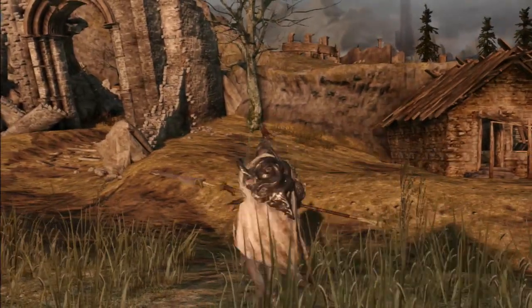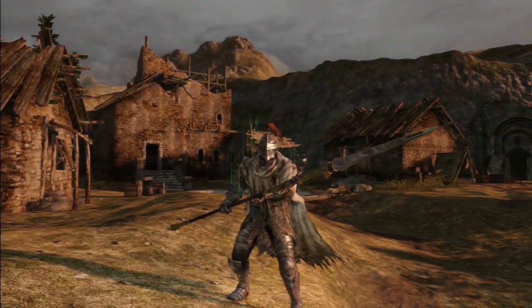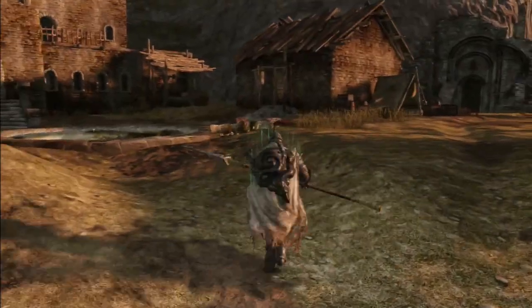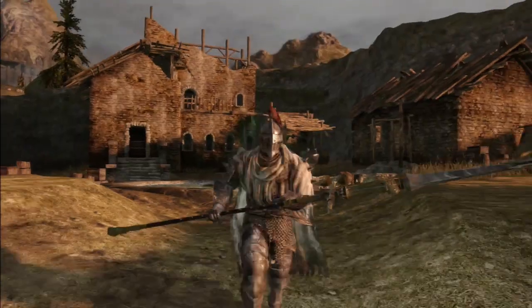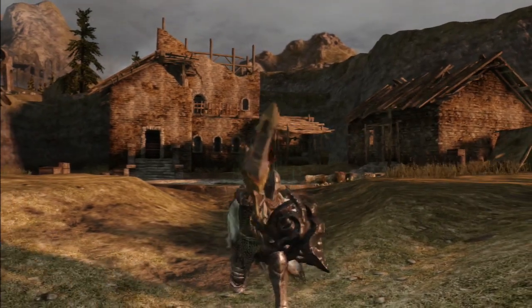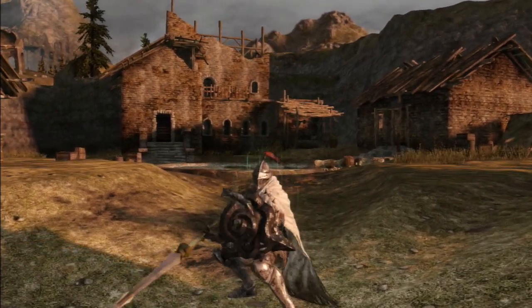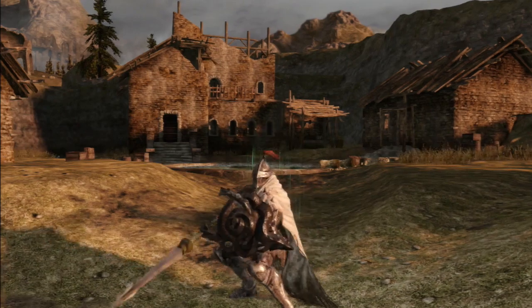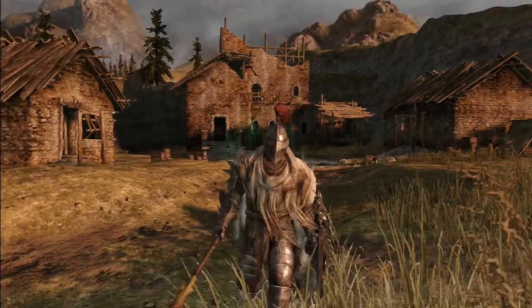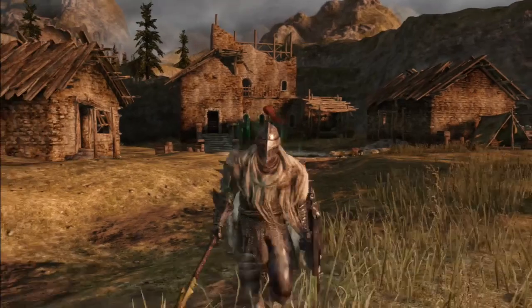So yeah, the Dragonslayer Spear — it's pretty cool, I like it a lot. It's a strong dex weapon. You need petrified dragon bones, or twinkling titanite to upgrade it. It's a spear, it's really cheap, but you can block with your shield up and thrust at the same time — like I'm thrusting in your face. So it's pretty good in PvP, especially since it already has lightning in it, and it's got the really cool strong attack on the side.